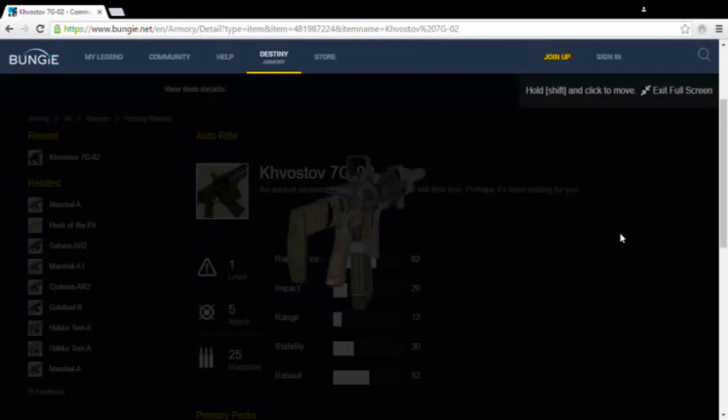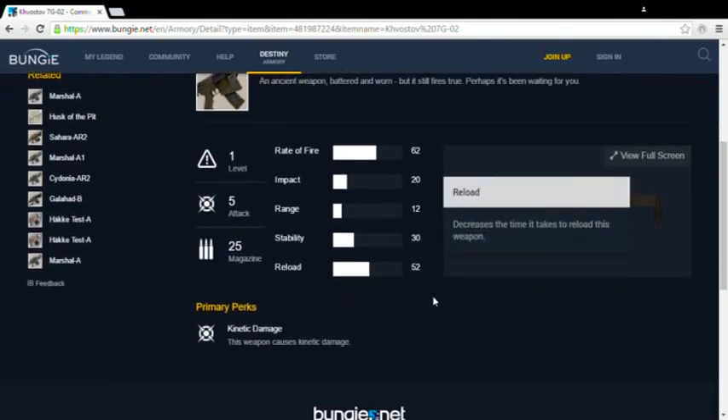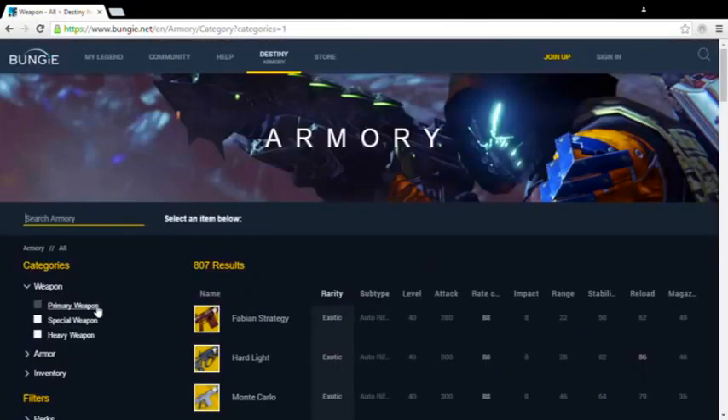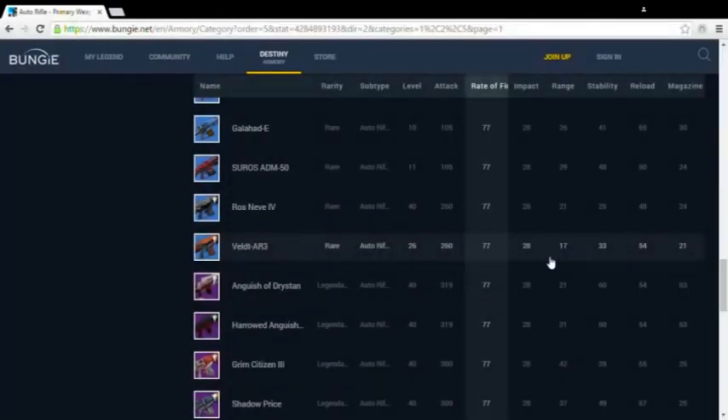Why do I use the word sadly? I mean, it's clearly not that great — with a fire rate of 62, impact of 20, range of 12, which puts it roughly at the end of the muzzle, and a stability stat of 30, that's about the same as a tightrope walker crossing the Grand Canyon during a mild earthquake. The Khvostov 7G-02 is the only weapon in its class archetype given the rate of fire to impact ratio, and it's just an all-round cool weapon. The closest thing in-game at current, June 2016, patch 2203, is the Velt AR-3, though the Velt has a higher rate of fire so it will probably be a bit less stable.